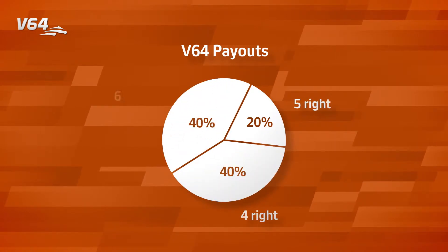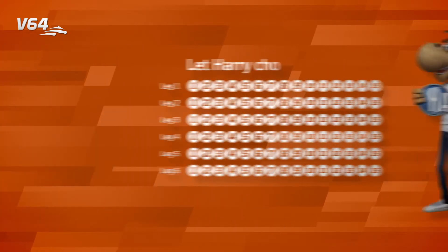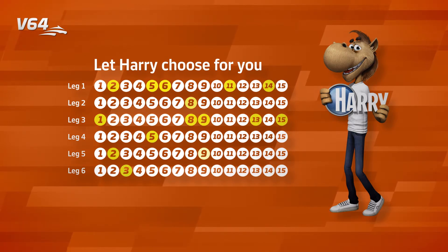Remember, you also win a consolation prize on five or even four correct picks. If all of this sounds exciting but you don't know much about Swedish horse racing or have the time to handicap the six races, you can always let Harry do it for you. Harry is a savvy quick pick based on other players' bets and will embrace both favorites and long shots in creating a bet for you.